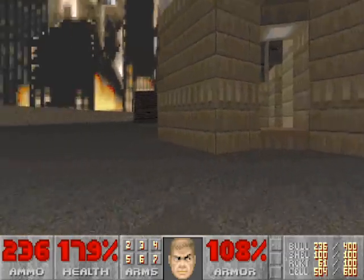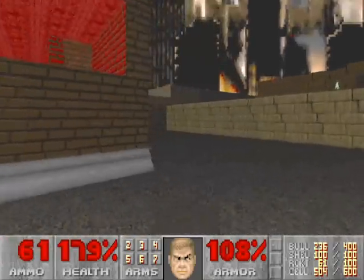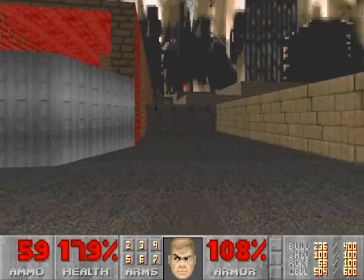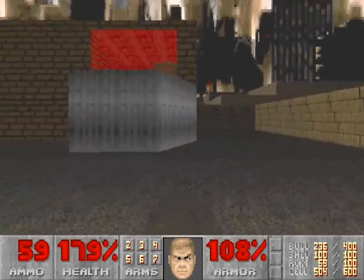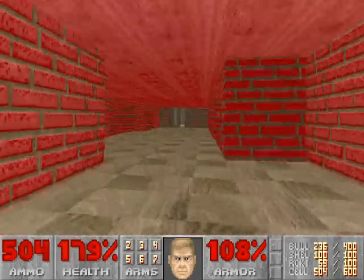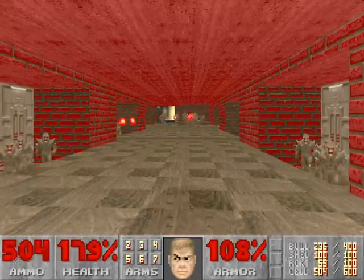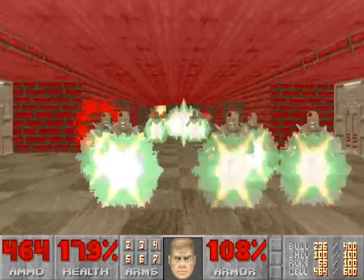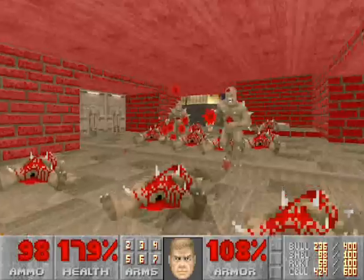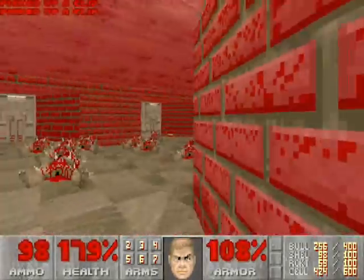Right behind this spire is this silver lift that we want to ride to the top. Sometimes an arachnotron will make his way over to this upper ledge, so if you see him, kill him. Ride this lift up with the BFG ready. Run to the other side of this room, and don't be alarmed by the number of imps here — just fire two shots. Two BFG blasts should be enough to take care of most everybody, and any stragglers can then be killed with the super shotgun.